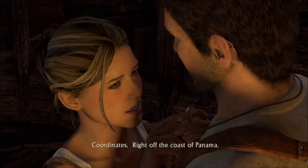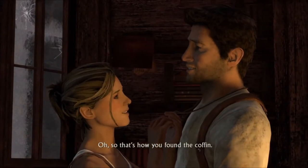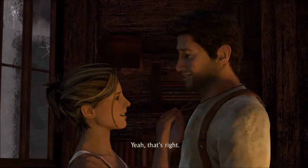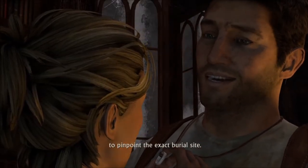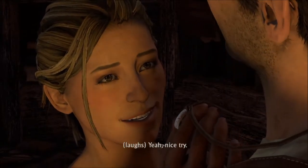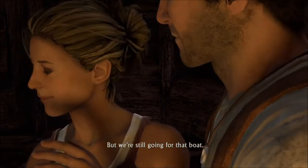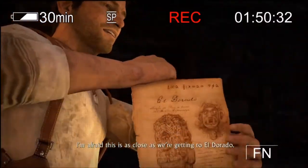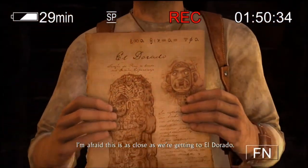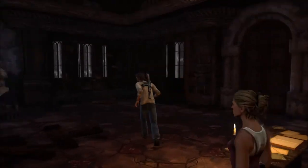One day after he supposedly died. Wait, what are these numbers right here? Coordinates — right off the coast of Panama. Get a room. Yes, that's how you found the coffin. Drake left this as a clue to pinpoint the exact burial site. First, I'm not clever enough to figure it out. Yeah, nice try. But we're still going for that boat. I'm afraid this is as close as we're getting to El Dorado. Is that so?